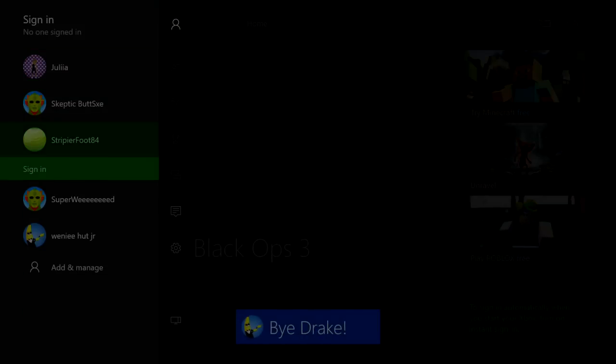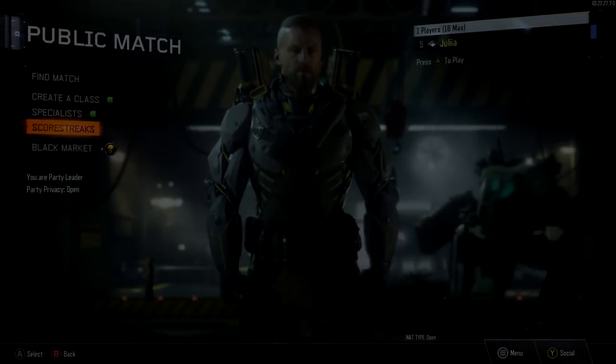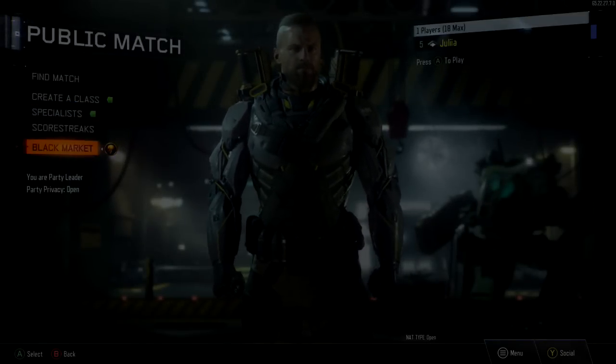So once you log out, you sign into a new one — I'm going to sign in as Jewelry. Once you open up Black Ops 3, you should get a Season Pass bonus; it should look like this. All you have to do is go to Multiplayer, go to Public, and I'm already level 5 because I did play this once, but I did not open this.